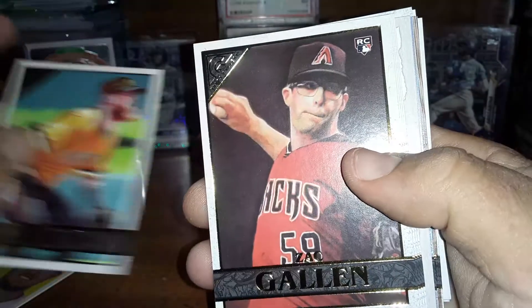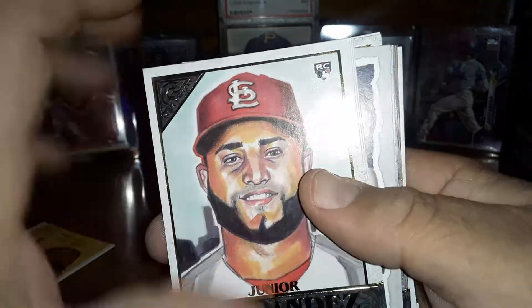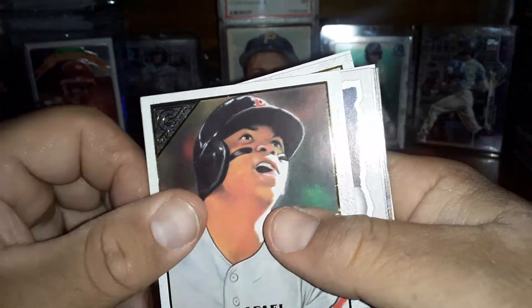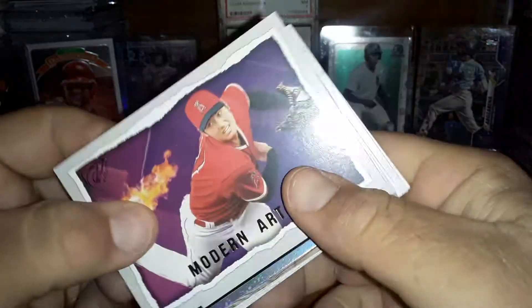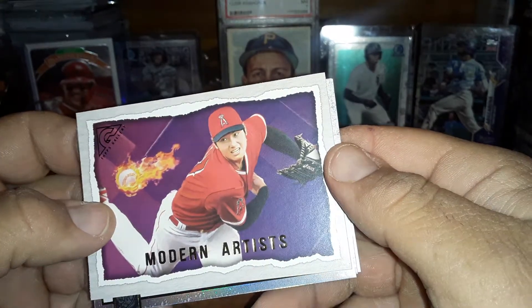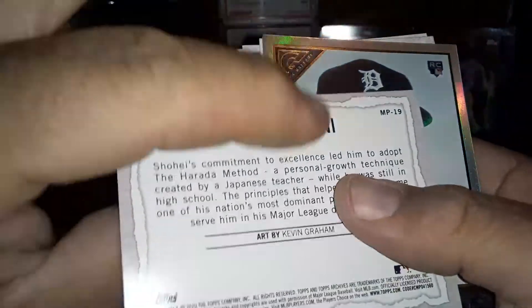Got a Colin Moran, a Zach Gallin Rookie Card, a Junior Fernandez Rookie Card, Rafael Devers, a Corey Kluber, and a Modern Artist card of Shohei Ohtani. That's an interesting looking card there.